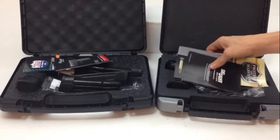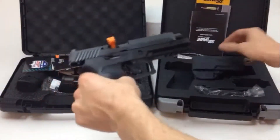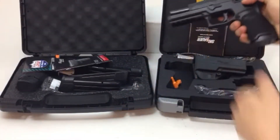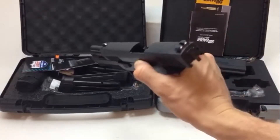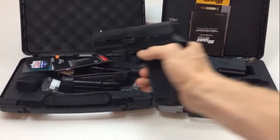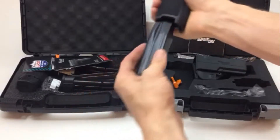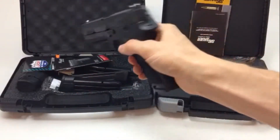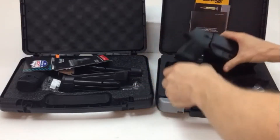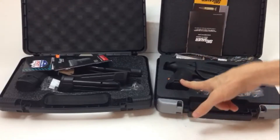This is the standard model. It comes with contrast sights and a holster. Taking a quick look at the gun, the guns are as far as I can tell identical except for the sights. This one has the white contrast sights and comes with two 17-round mags. Feels really good in your hand.